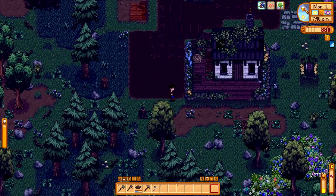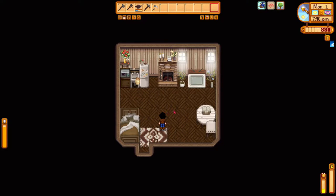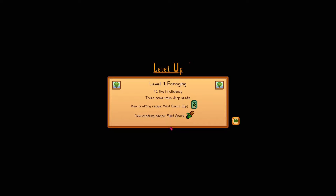Finished watering with four energy left! Let's go to bed. We met 51 people today - over half the total, which is pretty cool. I didn't sell anything but I did level up. Foraging level one, nice - you don't usually get that right away. I also got rid of the mod that adds watering XP and crop rot since I didn't feel those were needed, though I still have the Animals Need Water mod.